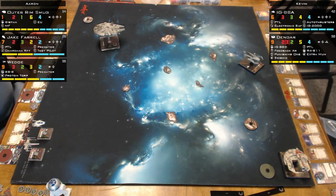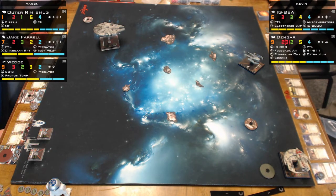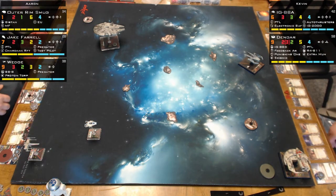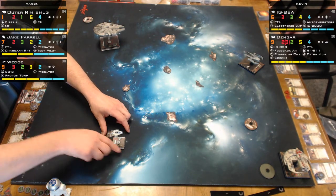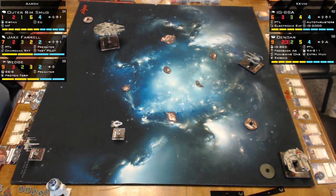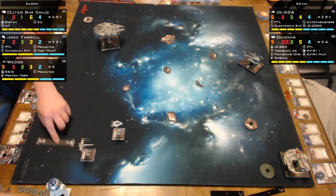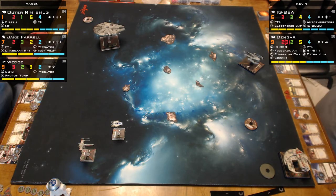Unlike other builds, this Millennium Falcon doesn't want to directly engage — it wants to stay on the outside and do range two to three hits. Don't get in close, which Aaron does a really good job of. Jake Farrell can spend a token to do a boost or barrel roll, Push the Limit for an extra action with stress, and Predator to re-roll one attack die. Test Pilot allows two elite pilot talents, which is how he's running both Push the Limit and Predator, and the Refit card gives a minus-two cost reduction.